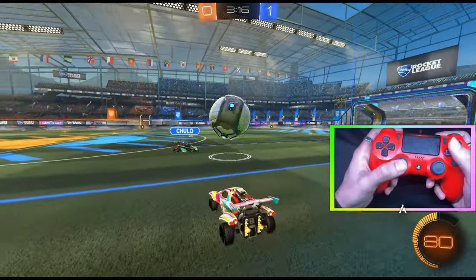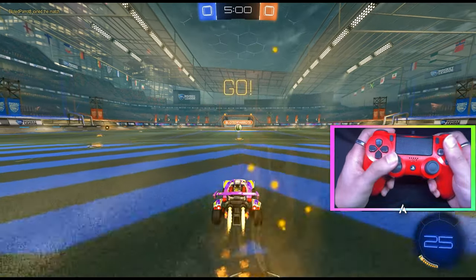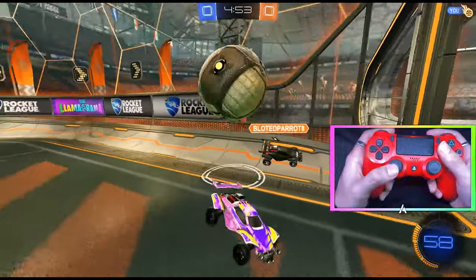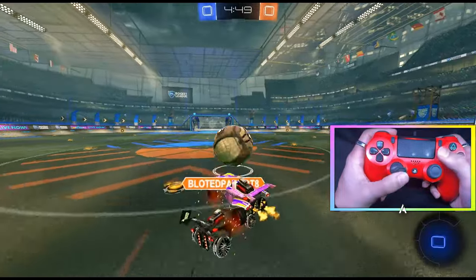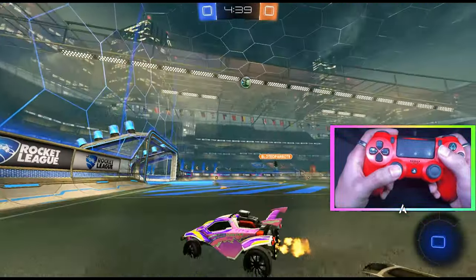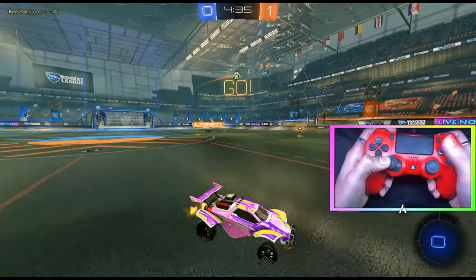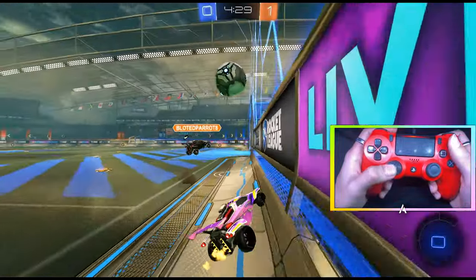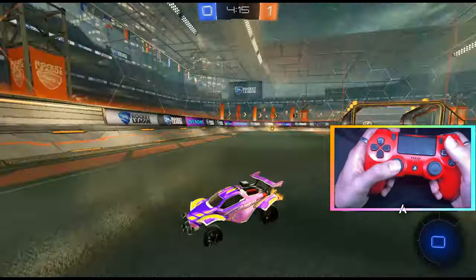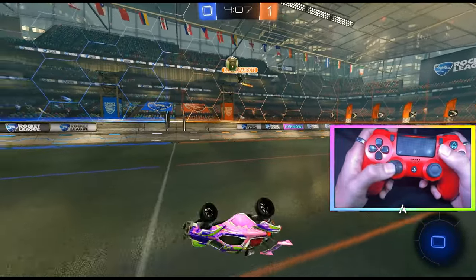Basically, when all four wheels of your car touch a surface, you get another flip. The other guy left so we're back to another game. If you jump off a surface and press X or A, you have a second and a half to use your flip. But when you fall off a surface naturally, you keep your flip indefinitely — like right here, it's been five seconds and I still have my flip. That's how you reset your flip after you run out.